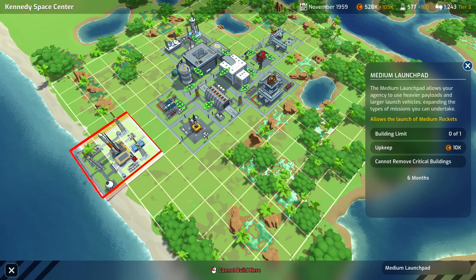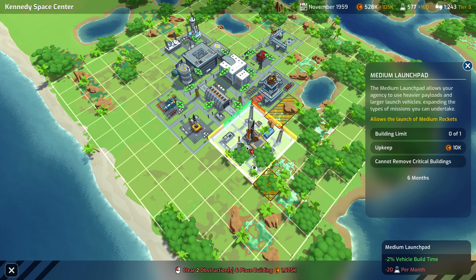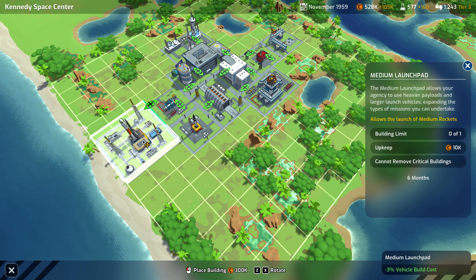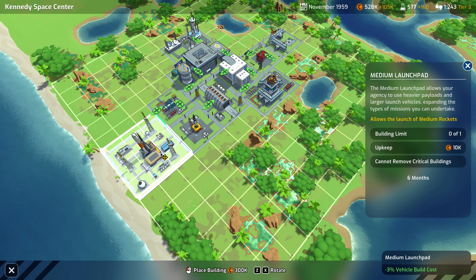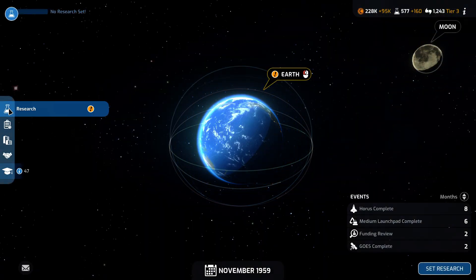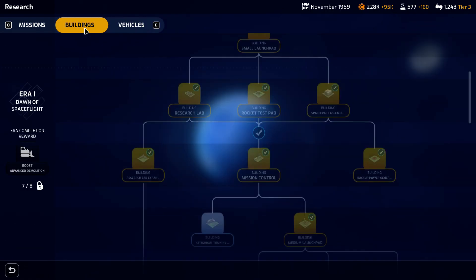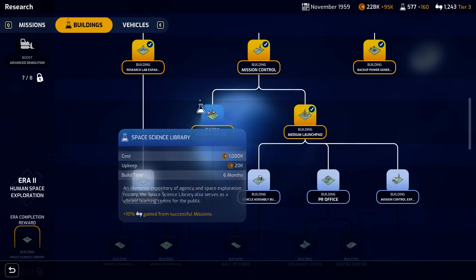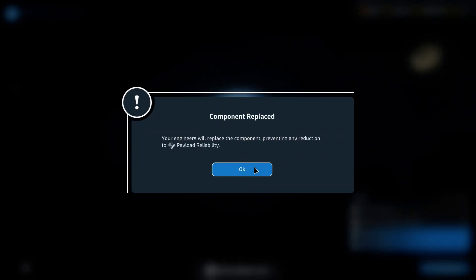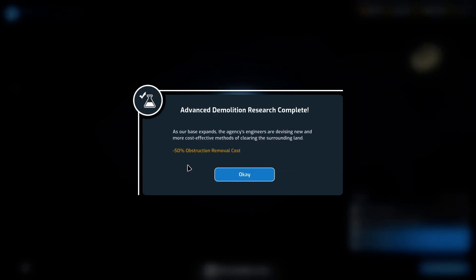Going back to our base, we'll be able to place our next launch pad. We'll go ahead and put it right here. We can select new research and we'll need to select the astronaut training facility because we won't be able to put anyone beside our rocket without it. We'll pay the money to fix it, and the astronaut training facility is complete.